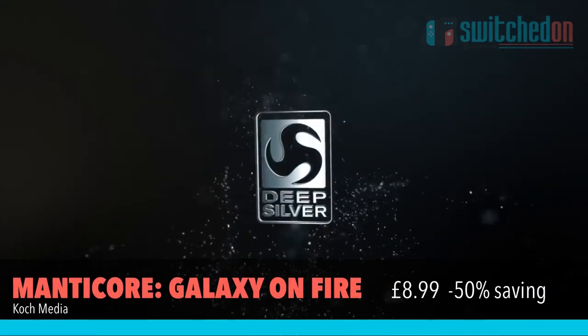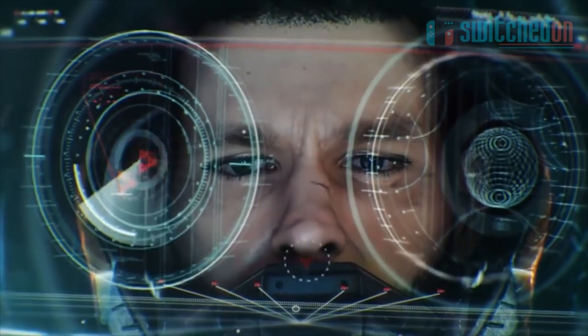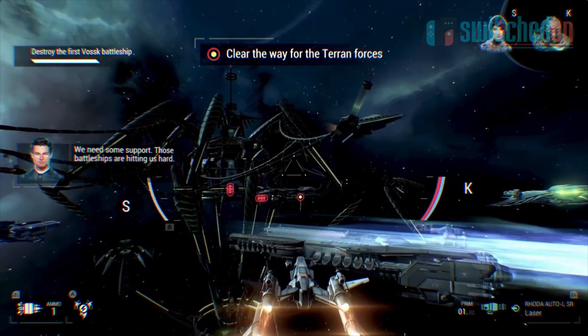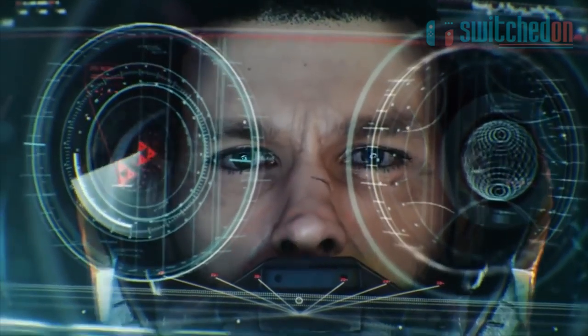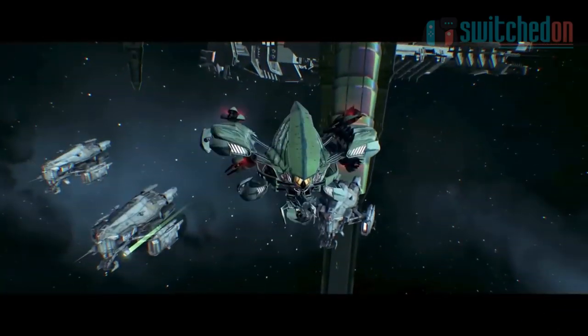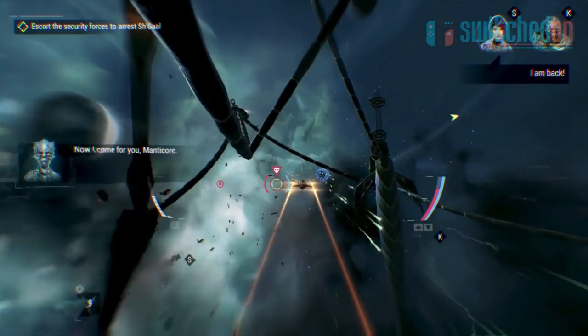Galaxy on Fire is a great space combat and exploration game ported superbly from the mobile series. Take on a series of missions with voice acted cutscenes and some absolutely stunning graphics, all at 60 frames per second. There's 50% off on this one, taking it down to just £8.99.